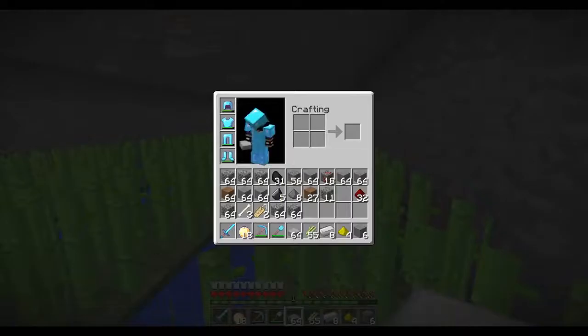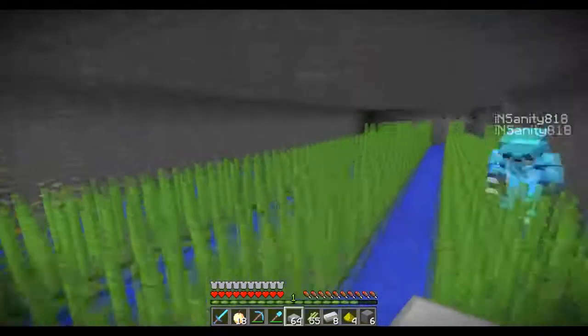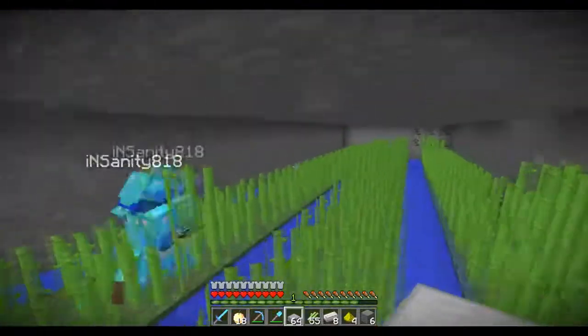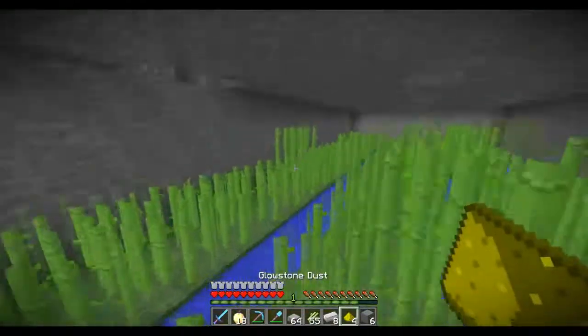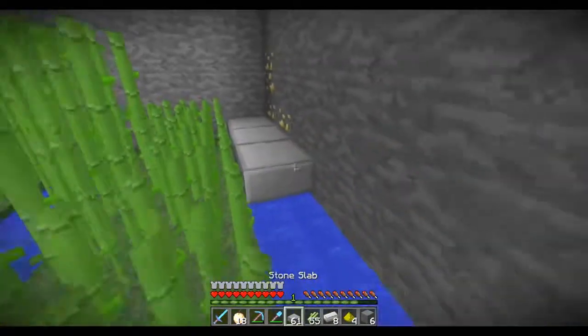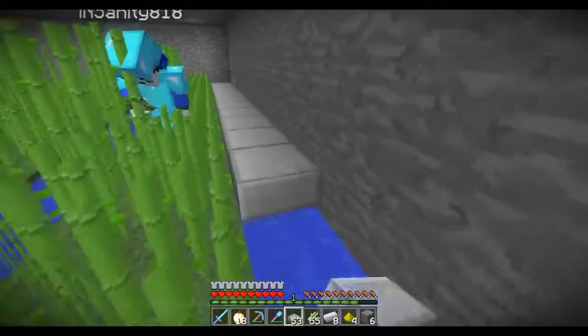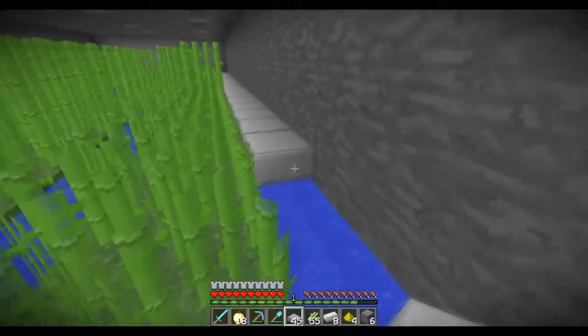Let me pull up a calculator really quickly. About 25 sugar cane per row, times 6 rows, divide by 16, then multiply by 75 — this small room right here is a quick 800 coins in profit. Also on the McMMO server you have a Herb Lore skill, and the higher your Herb Lore skill the more sugar cane you get per harvest — there's a chance you'd get four sugar cane for breaking one, which gets you even more money.